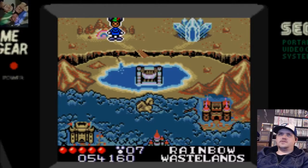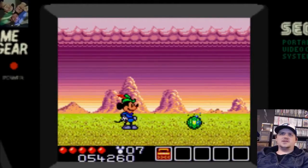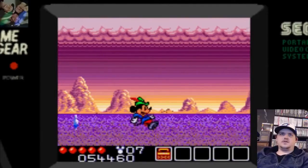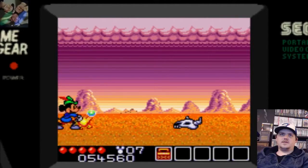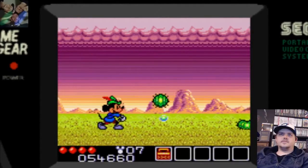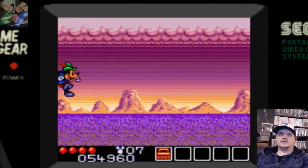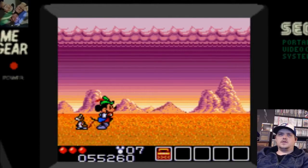We're gonna go over to the Rainbow Wastelands for this one. This is kind of a weird level in the game because you don't actually have to do anything — you just sit here and the whole level kind of happens. You gotta know when to shoot and when to avoid things you can't hit. The shark comes again — it's just kind of a re-key. Avoid these things, hit the fire, and that's it — then on to the boss.